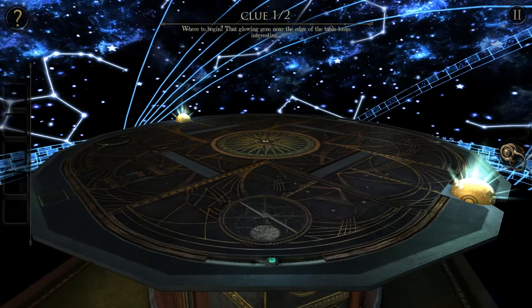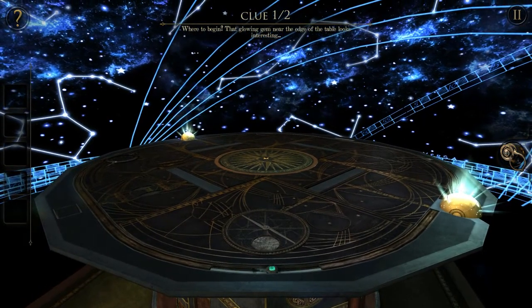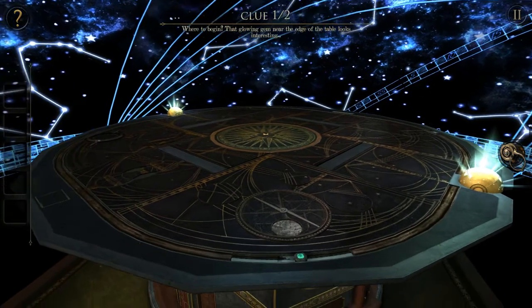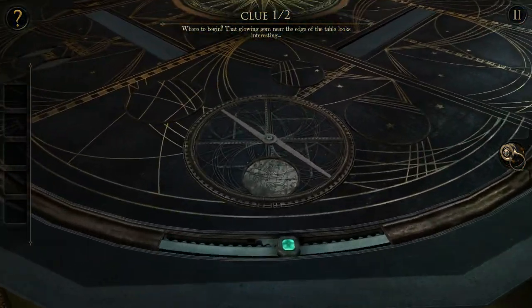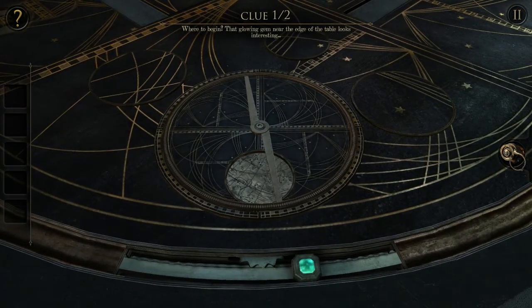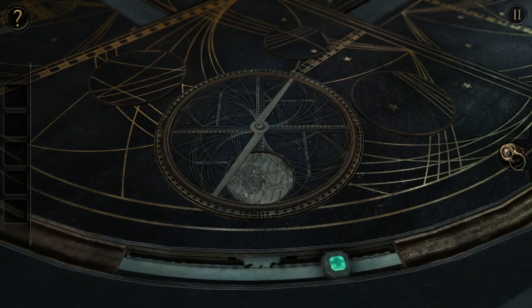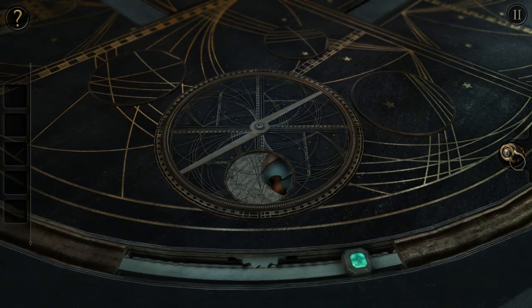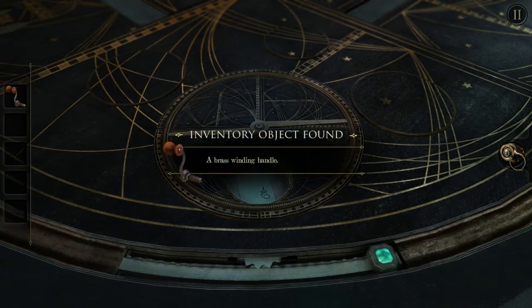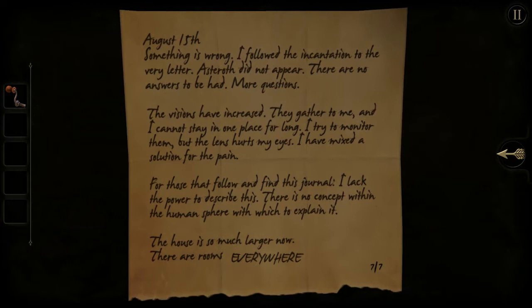What glowing gem? Oh yeah, they mean this one. They're glowing, yeah. The edge of this table looks interesting. Oh, they mean this one, because it's the only glowing gem I can find. Wait, it should work if I pull it once away. Oh! I find a brass winding handle. Okay, and what's that? Oh, it's the last note.